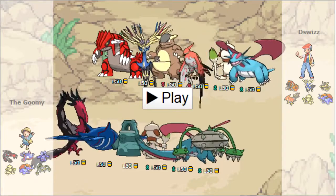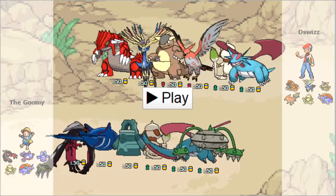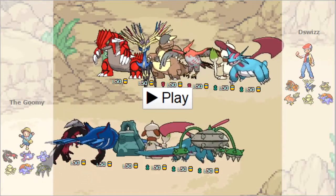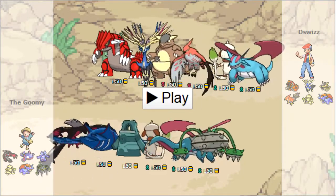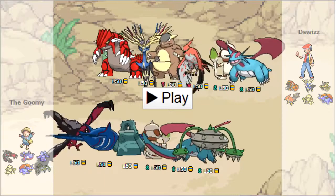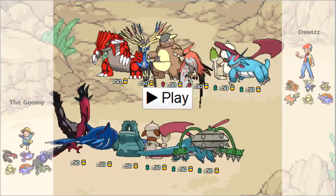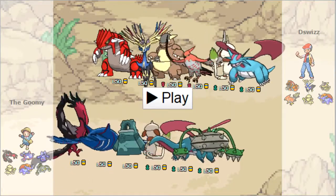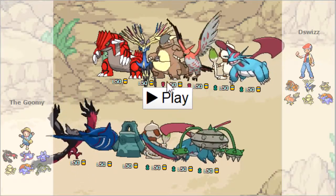I basically have to decide what I want to bring in the back. I'm going to bring at least one Steel type. I chose Bronzong because it does really well against Primal Groudon - if I can get the rain up, so I'm obviously bringing Kyogre as well - because it can't touch it with Fire type attacks. And obviously it is immune to Precipice Blades because it has Levitate. And if I'm being cheeky, I can Skill Swap Levitate onto my Primal Kyogre and really put my opponent in a bad position. Bronzong also beats Salamence and Xerneas.